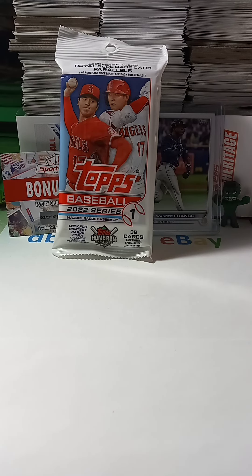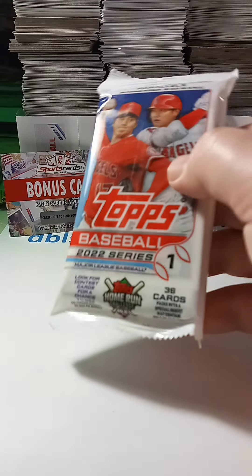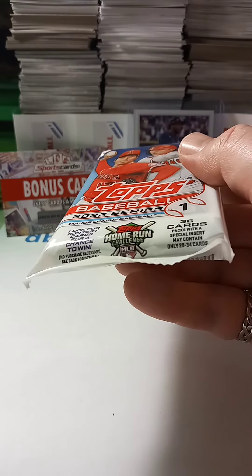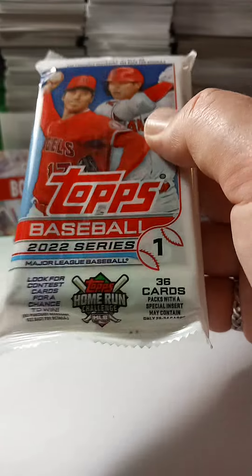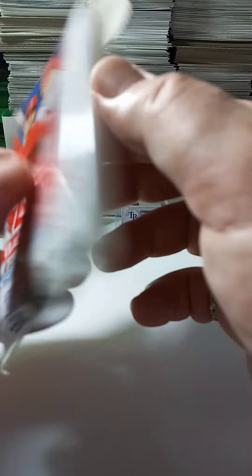Hello folks. Welcome to DBLS03Chicago. It is Sunday, May 1st. We have Topps Baseball 2022 Series 1 Fat Pack, 36 cards. Special insert may contain 29 to 34 cards. So if you get one of those larger commemorative cards, it takes a space.